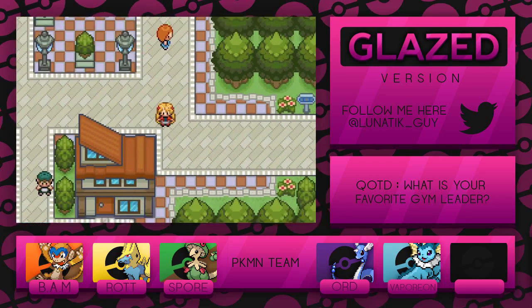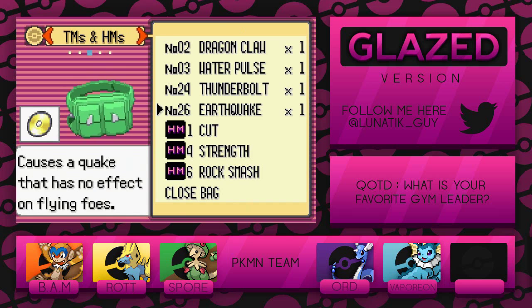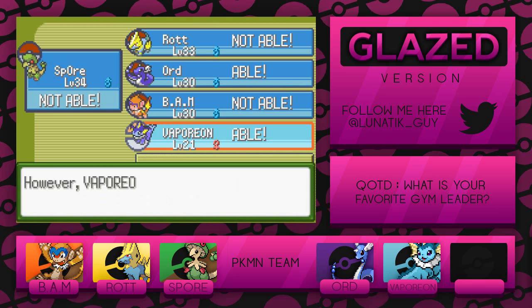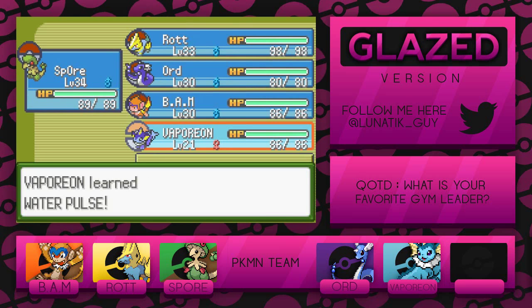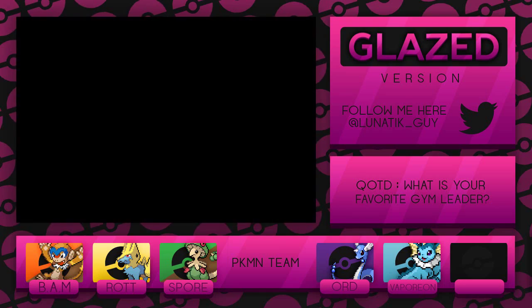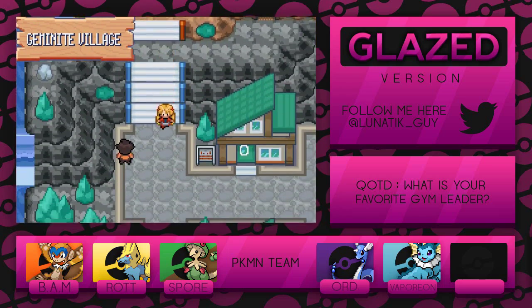I thought we were going to go back to the mining area, but the more I think about it we still have to get another badge because we need to learn how to use Strength. Can anyone learn Earthquake yet? That'd be cool — nope. We're gonna give Vaporeon Water Pulse, and Orde can learn it too, that's a bit odd. As for Dragon Claw — can Orde finally learn Dragon Claw? Please be able to learn it — and you're not able to, Orde. You're a dragon type and you can't learn a Dragon-type move — what are these shenanigans?